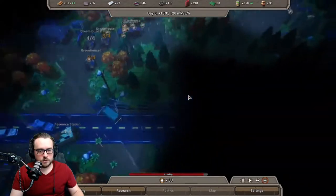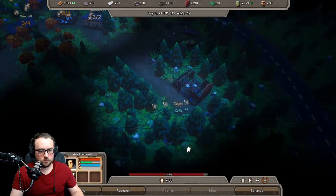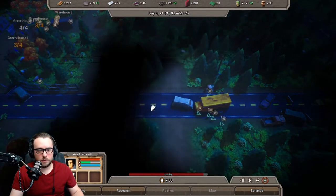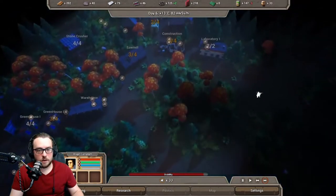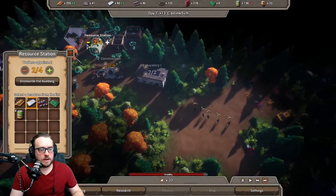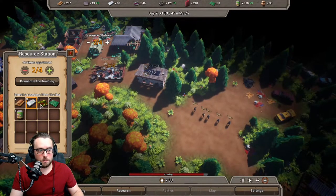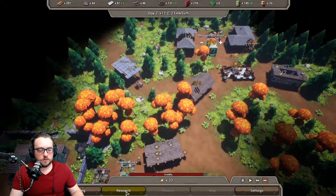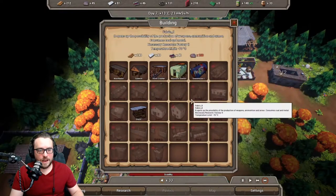The rain has ended, which is good. If you notice, the radiation levels are still pretty high — hopefully they will drop back down. We can send out for more resources or build another resource center soon, but right now we don't even have enough people to go for it. This resource station can house four people and we only have enough for two right now. Polymers are actually lower than metal, but metal is used in more things right now, so we'll stay on that.